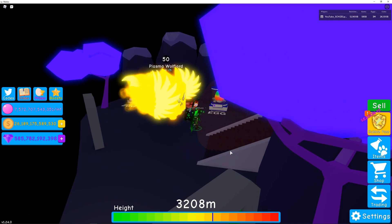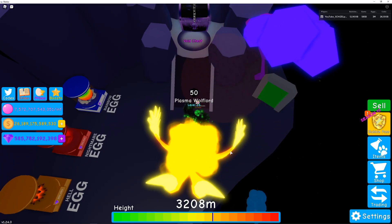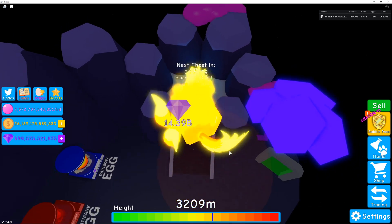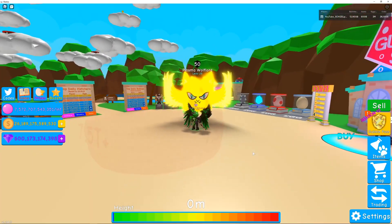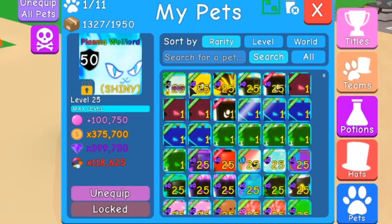The animations are insane — the plasma particles or whatever you want to call them. Let's see what this last chest does for us — 14 billion! Holy smokes, this thing is insane. The stats are just out of this world — well, I guess that's kind of where it came from too. Let's look at the stat card again: 100,750 bubbles fully maxed out, 375,700 coins, 399,000 gem multiplier, and 118,000 multi-currency.